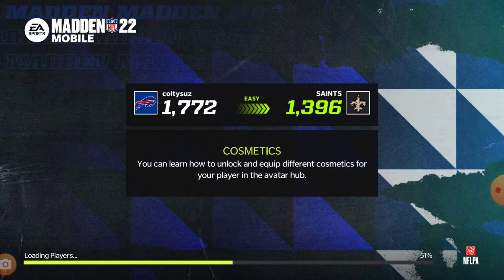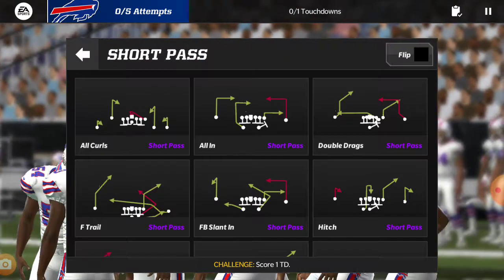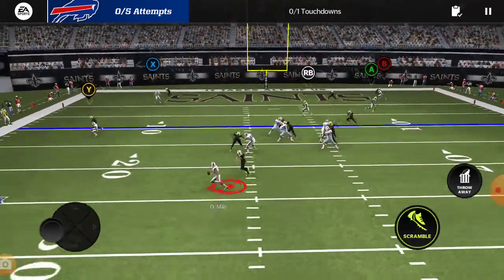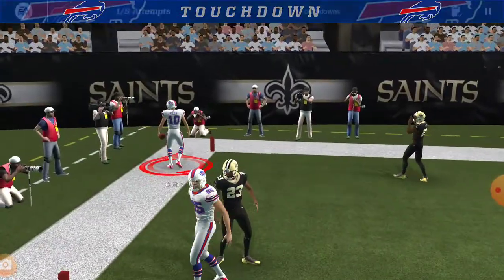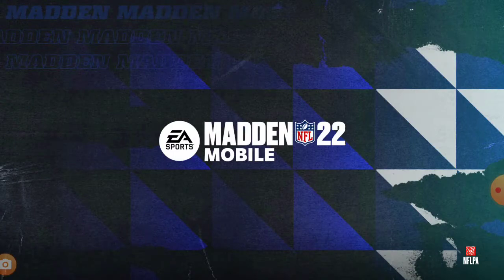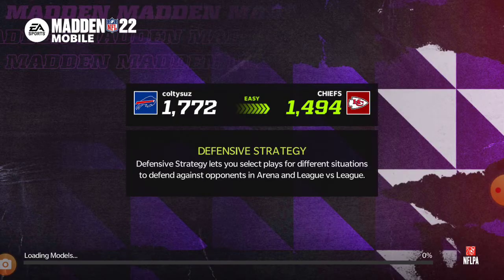I'm definitely wanting to win. I'm going to go right here — I can do a sneak if I have to. Touchdown! That was easy, he had a 100% chance, he was definitely there to get it. Because I'm going up against the Chiefs, it's not going to be that hard.